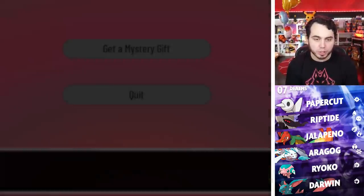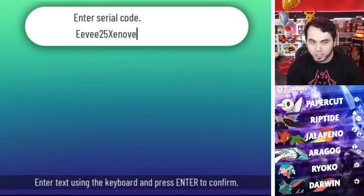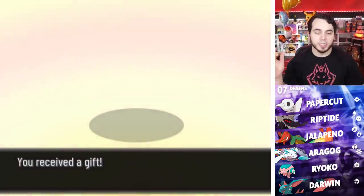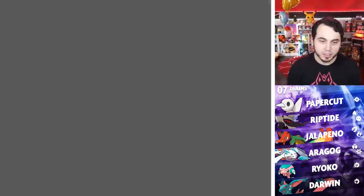I did want to go and use our mystery gift. There's a brand new mystery gift that you guys can use. The code is EEVEE25XENOVERSE — all caps. And you do indeed get a very special Eevee. Retro Eevee is here.